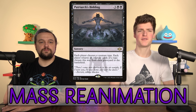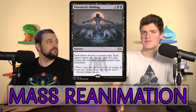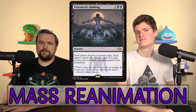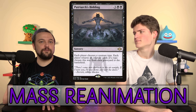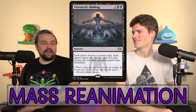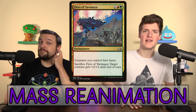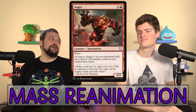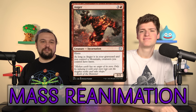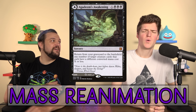Patriarch's Bidding is the tribal version — if you're all angels and self-milling, you can choose it and everyone gets something back, but you'll get 30 things back and wreck their life. The wording is strange but it's super strong. One thing that breaks these mass reanimation spells in half is haste enablers. If one of your creatures gives everything haste — like Fires of Yavimaya or Anger out of the graveyard — all those creatures enter and attack immediately. It becomes the fastest clock in the world.